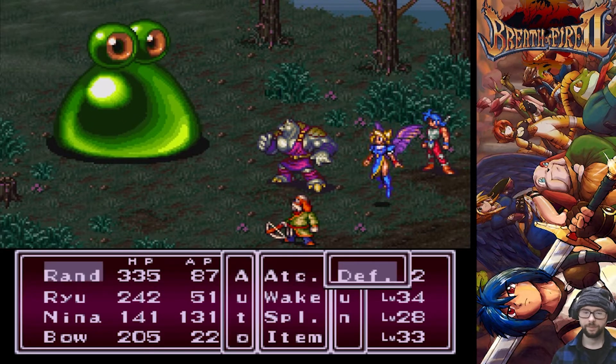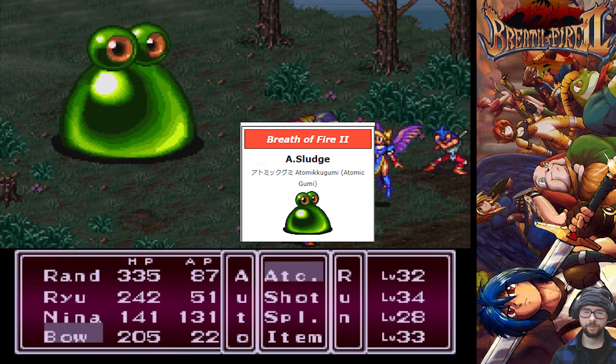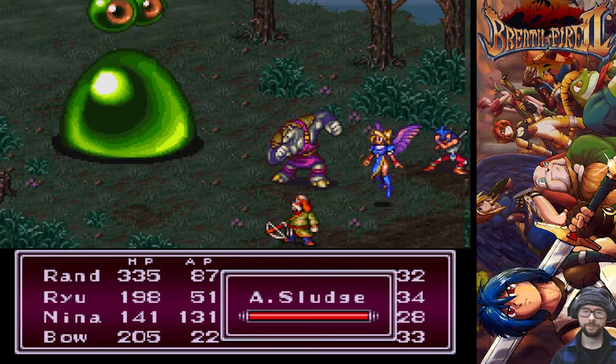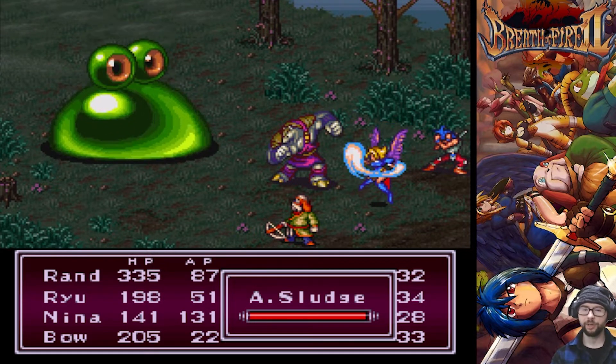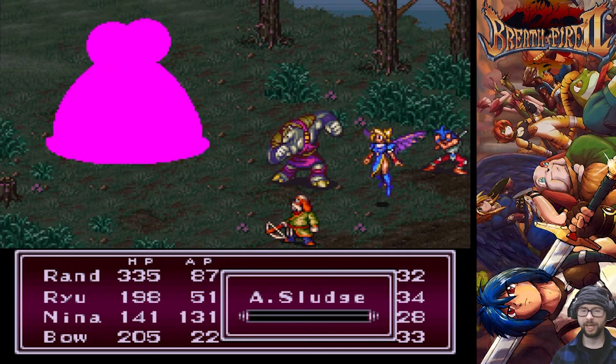The second enemy you'll encounter is called the Ace Witch — it's a giant green slime enemy. The best way to defeat it is to have Blue or Nina use the death spell. It works 100% of the time on this enemy and instantly kills it, making the battle very fast.